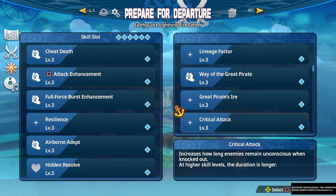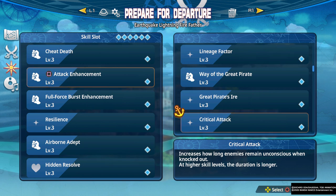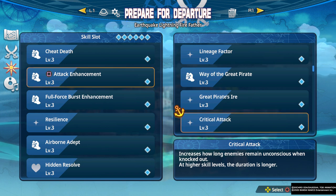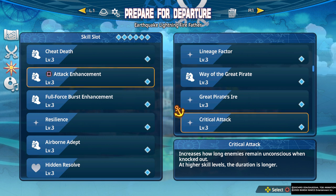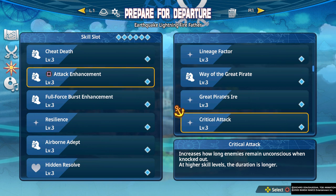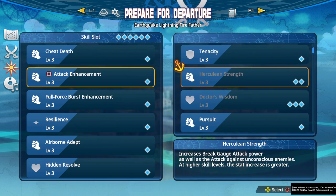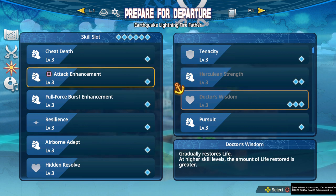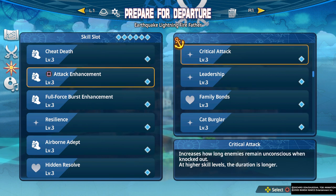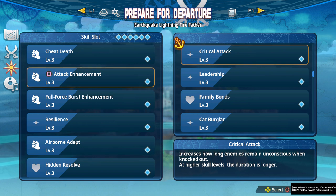Critical Attack increases how long enemies remain unconscious when knocked out. Unconscious is when you remove all of the shields from a target and they go into the dizzy state. This rarely happens in normal play because you'll normally kill enemies before that happens, so this usually isn't a great option. However, it can be strong on Ultra Hard difficulty combined with other unconscious modifiers like Herculean Strength — though that's a two-slot skill. On Ultra Hard story mode it can be kind of strong because enemies have so much health, but in general play it's usually not important.